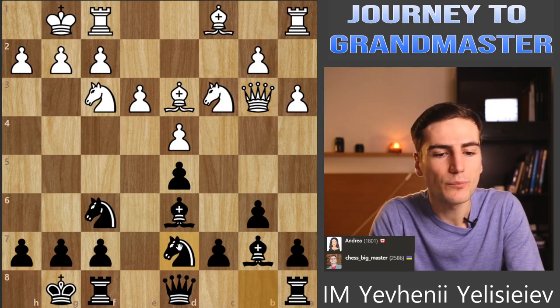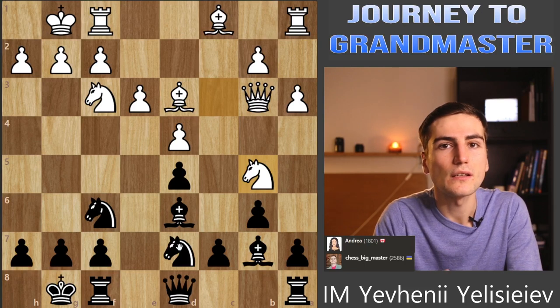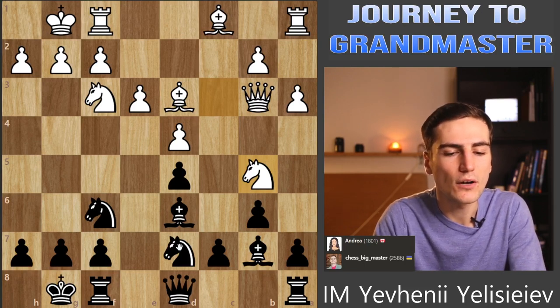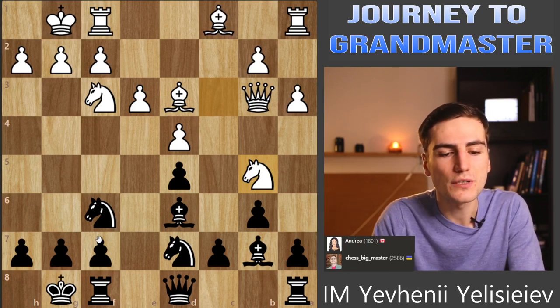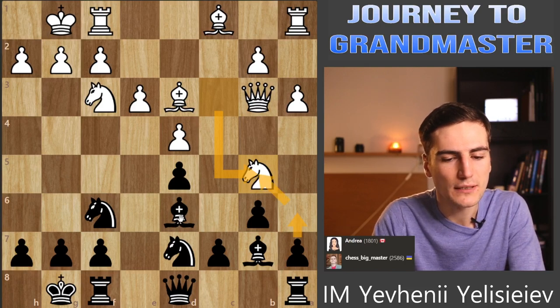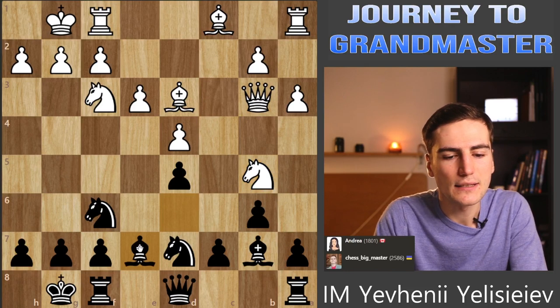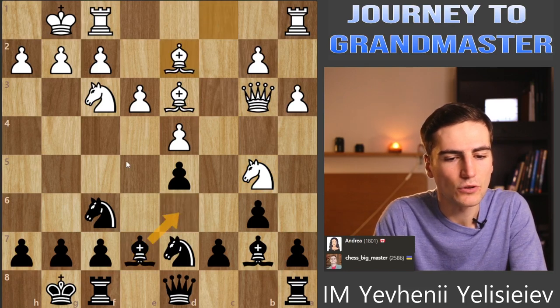Instead, I'm gonna continue my development. As I'm always telling you, development is the most important thing in the opening. You should try to develop all of your pieces as fast and as active as possible. An important thing I forgot here is to play a6 to make sure that nobody is coming to b5. I step back to e7, play a6 and Bd6 back - I'm not sure that changed anything.